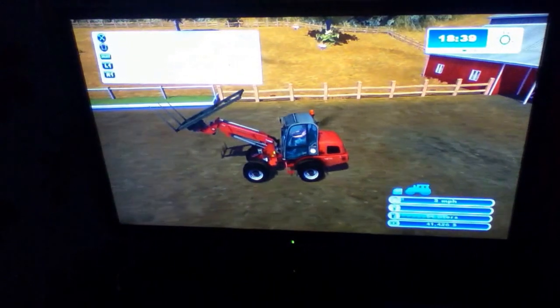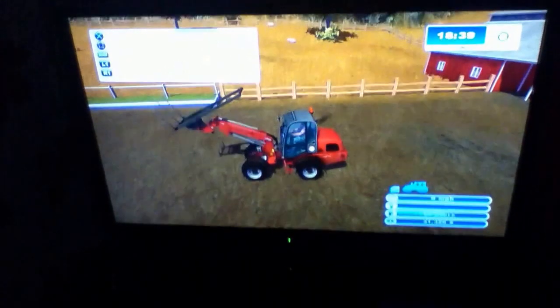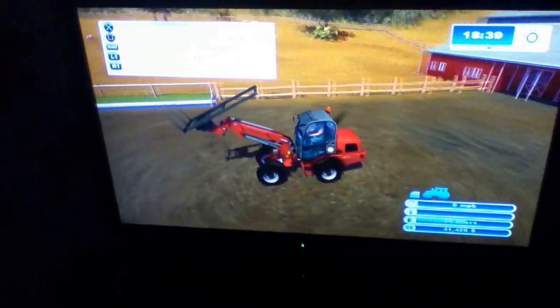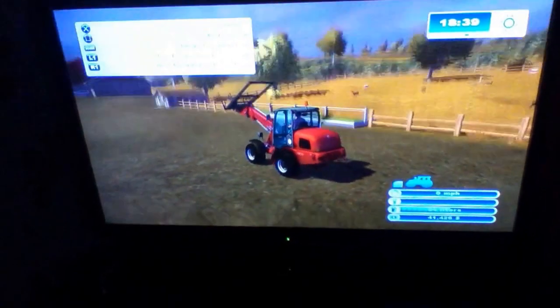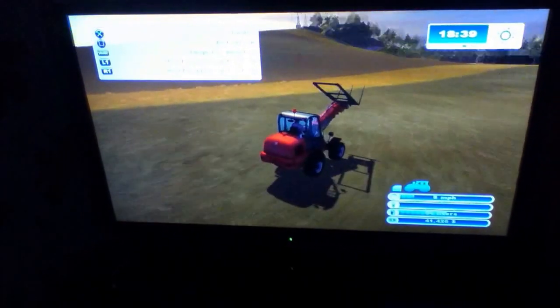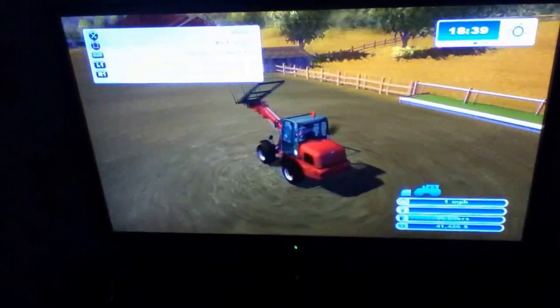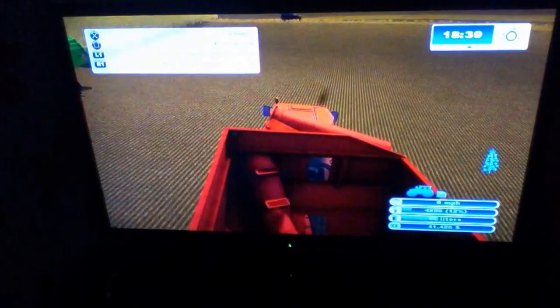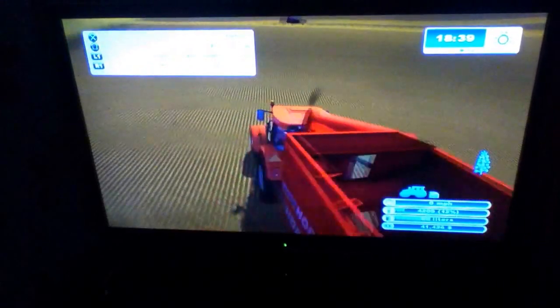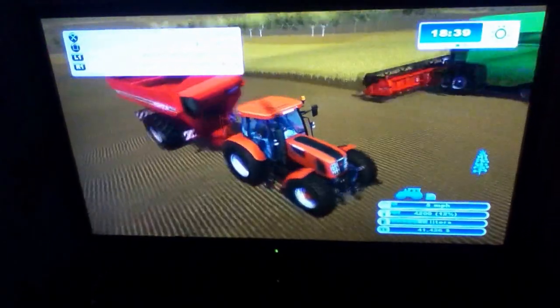This is my loader. As you can see it's got a bail fork on it so that I can move the wool about and move the bails about, so that I don't have to buy different types of forks.